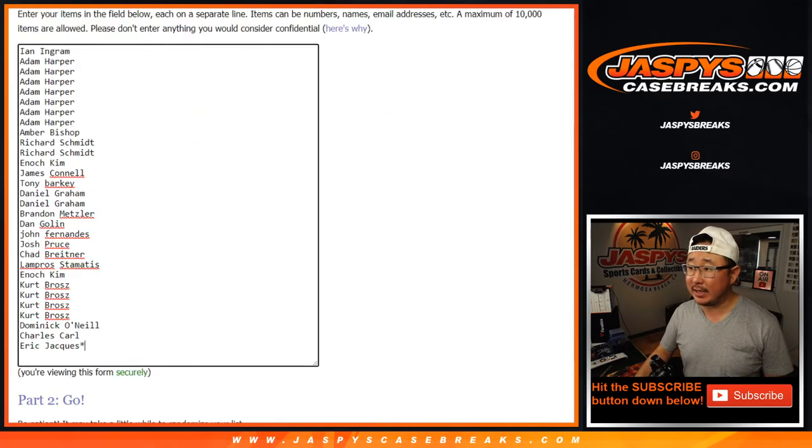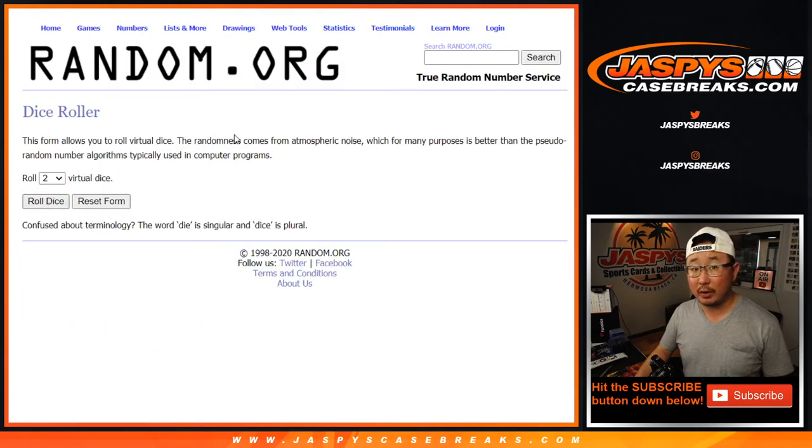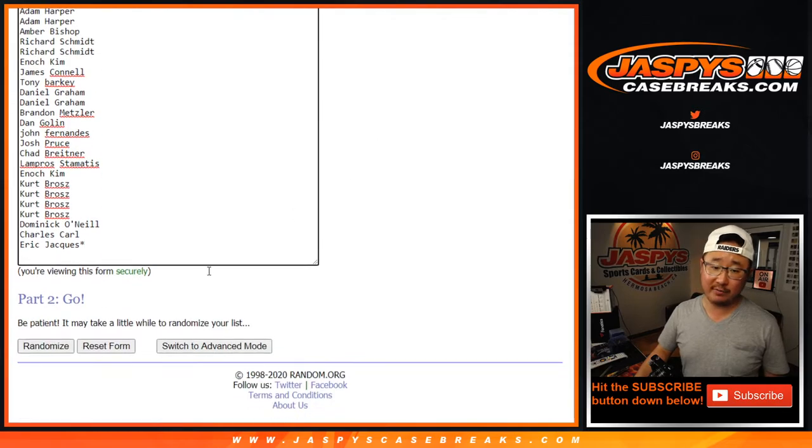Big thanks to all of these folks right here for getting into the action, appreciate it. There's all the teams right there, let's roll it, let's randomize it, a full 12 times — 6 and a 6.